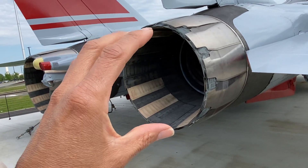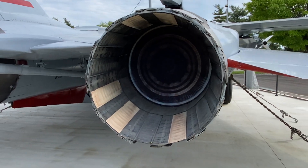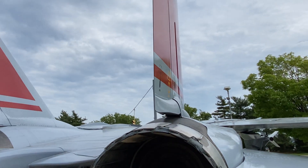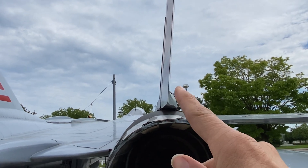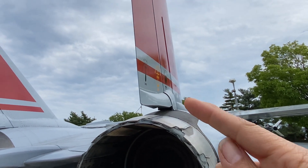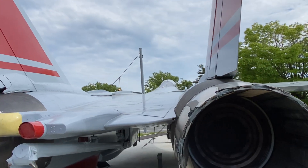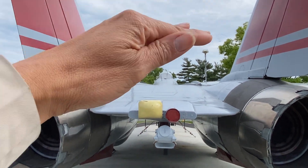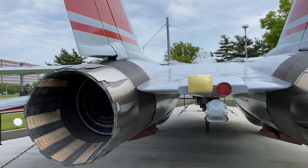You can see the turkey feathers on the afterburners open and close. Obviously there's no engine here — just a picture showing how the inside looks. On the vertical stabilizer, you see how it's bulged on one side because that's where the hydraulic actuator housing is to move the rudder. And notice how flat the back of the F-14 is — it's like a pancake — with two afterburners and a second vertical stabilizer.